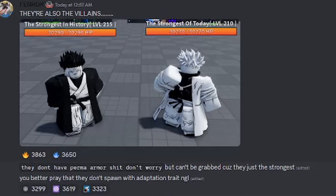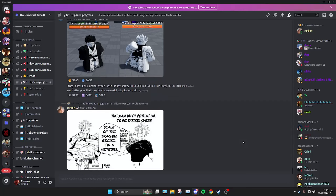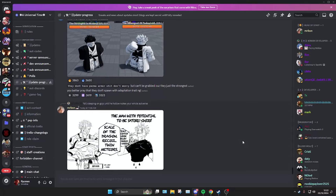You can't grab these bosses because they're too strong. You better pray they don't spawn with the Adaptation trait. The Adaptation trait is really good for PvP — it's like spawning Mahoraga. That's how the Adaptation looks. I think that's it for this video, thanks for watching!